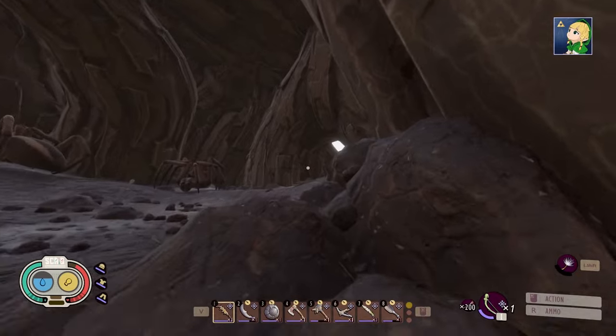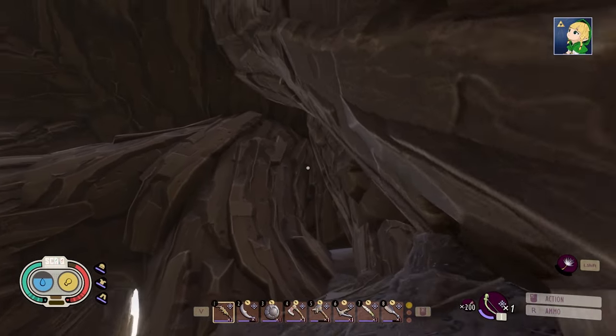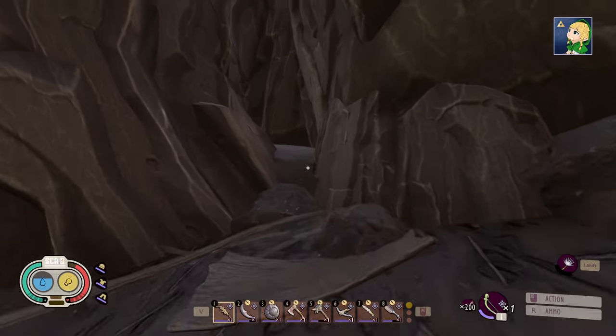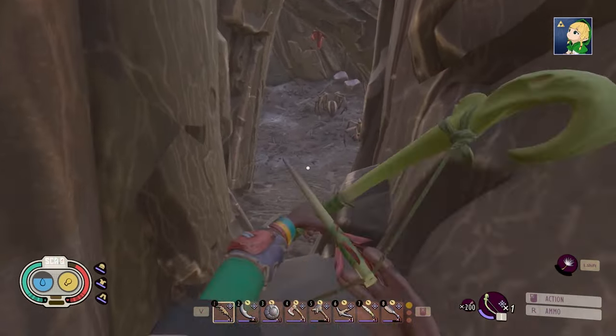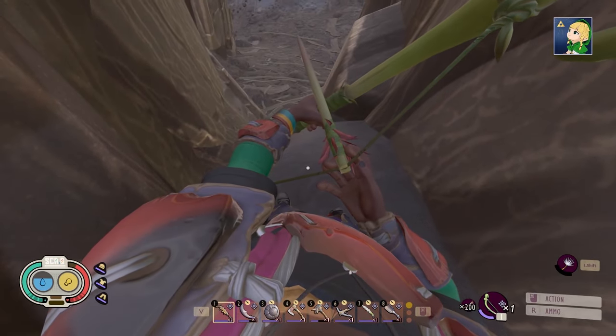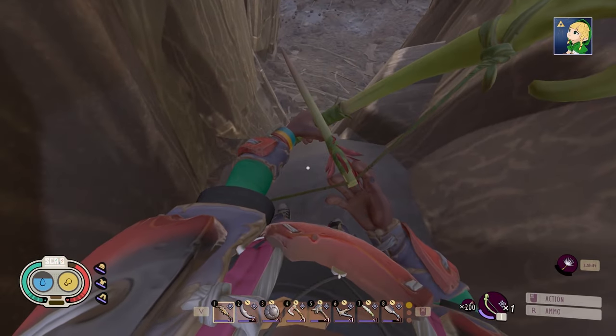We are going to stick to the right wall and we will see an indent in the wood with a little rock pushed in. We're going to jump up onto the rock and push ourselves all the way back. As long as we remain at the back of the rock, the wolf spiders will not attack us and will not be able to hurt us.